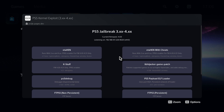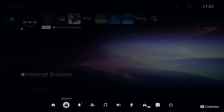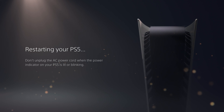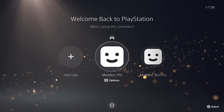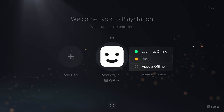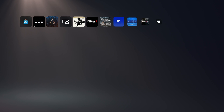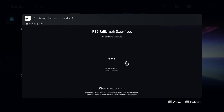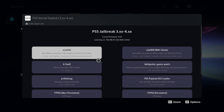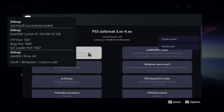Just like on the PS4, reboot the console after activation. After the reboot, you'll know your account is activated on the PS5 because you'll have an options menu on the account when signing in - with Login as Online, Busy, and Appear Offline options. Sign into the account and this time run the ETA hen payload to enable fake packages and the FTP server. Once on the payload selector, run the regular ETA hen payload - FTP server is now running and fake packages are enabled.